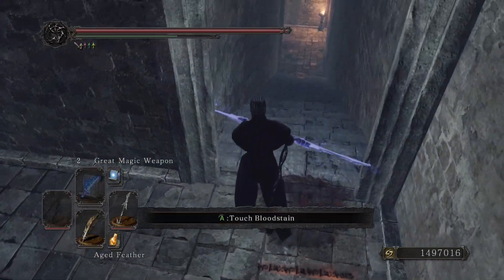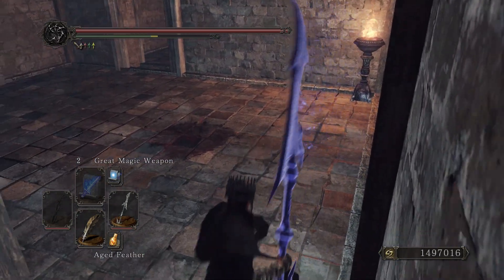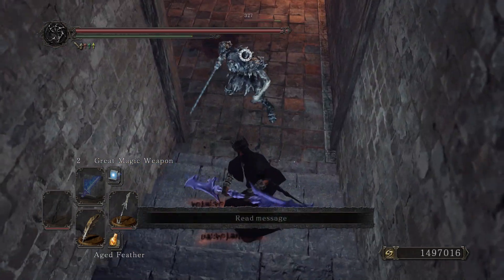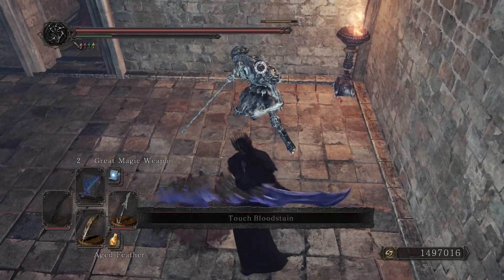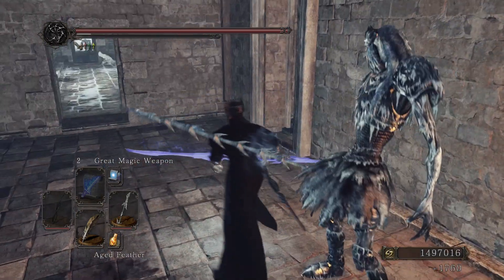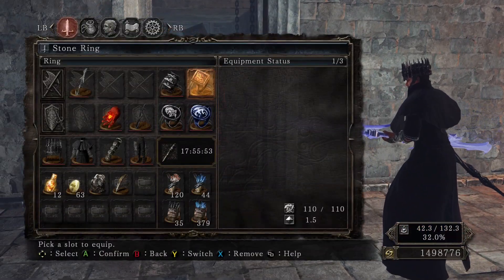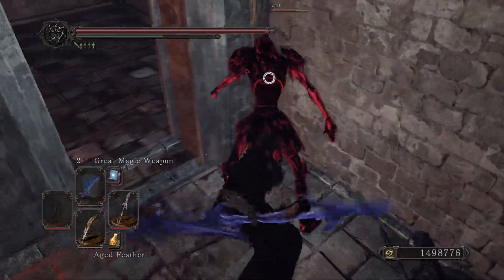At 50 strength and dex I was doing 456 damage with this weapon, which sounds like a lot for something hitting this quickly, but that's because of the magic damage. This twin blade is pretty good and has very high physical damage, but I found the Stone Twin Blade was quite comparable and a little bit less of a hassle to get. However, if you're a sorcerer or have high intelligence, this one could potentially do more damage for you.